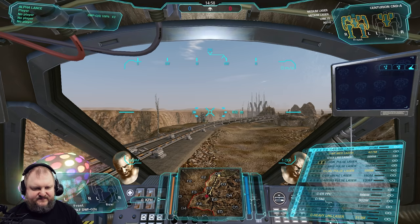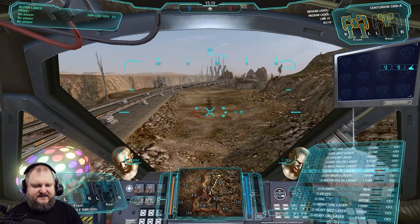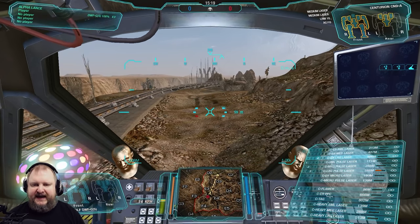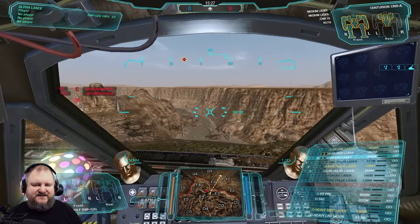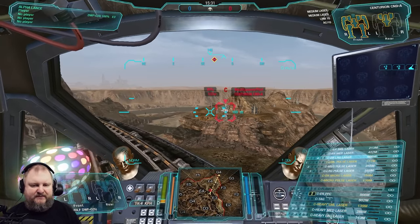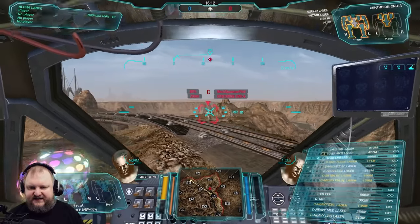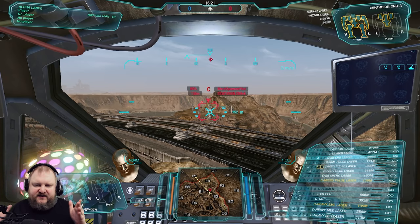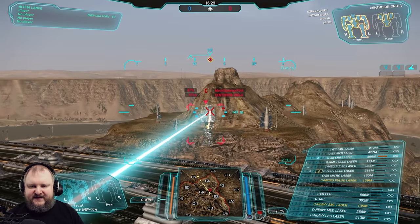Last thing to talk about for clan weapons: pulse lasers. We've got small, medium, and large pulse lasers — once again red, yellow, and blue. Contrary to regular large lasers, which have a long constant burn, pulse lasers pulse, dealing their damage over a shorter period of time. This helps with engaging faster mechs where it's harder to stay on target. Lasers are hitscan weapons — you just keep your crosshair on the target. If you keep it on target for 50% of the burn time, you do 50% of the damage. For full damage, you must hold the laser on target for the entire burn duration.